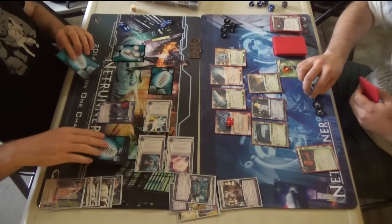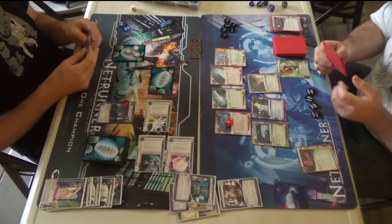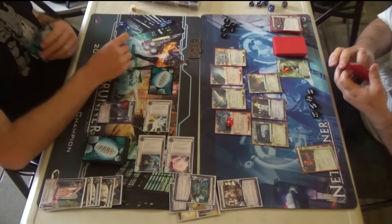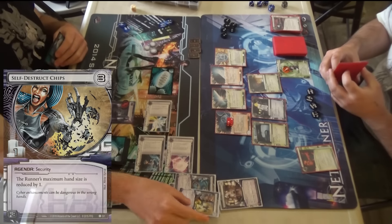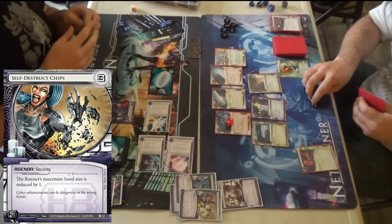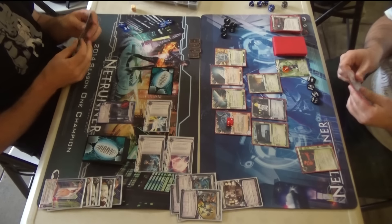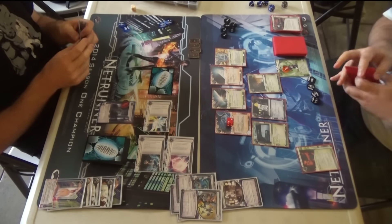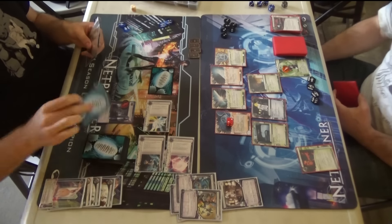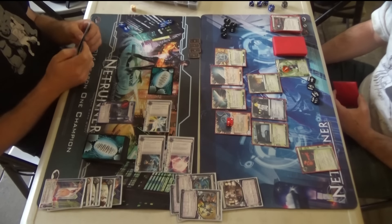It looks like kills are off the table. He would have needed to run into that Overwriter. Assuming that is an Overwriter — that is the winning agenda. Brain Chips! So he's down to three hand size now — minus four plus two from Boxy. That's beautiful. Now Overwriter is actually a big threat. I might be able to use Mushin No Shin again and get another agenda through. Because if he runs an Overwriter at three hand size, I have one Neural EMP in hand — that just wins the game.